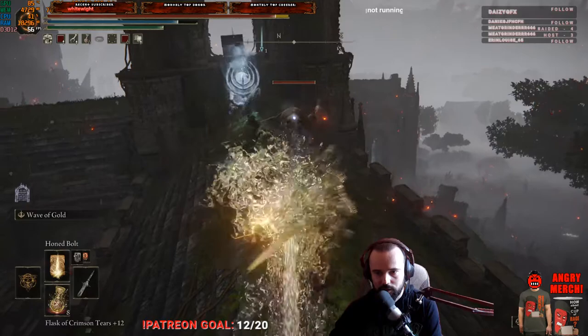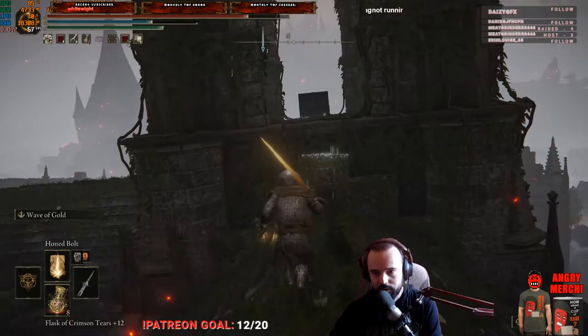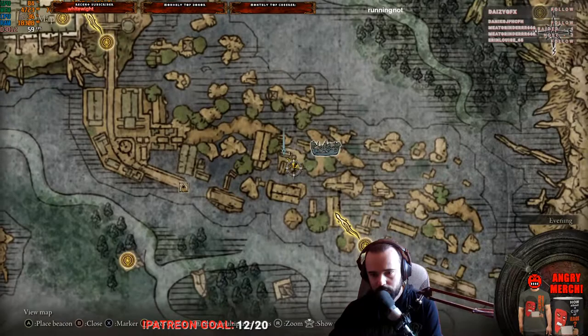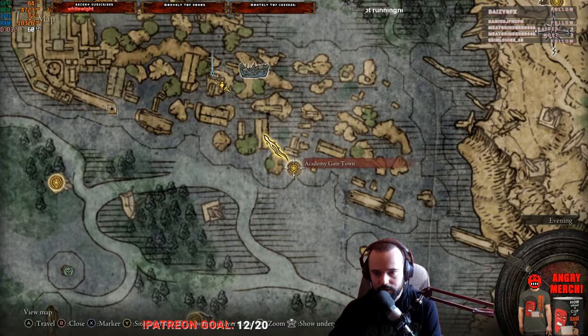There are four of them here on this little building — it's like a little tower. There's also a chest over there. So, to clarify exactly where this is: it's right near the icon called the Academy Gate Town, straight line northwest from there.